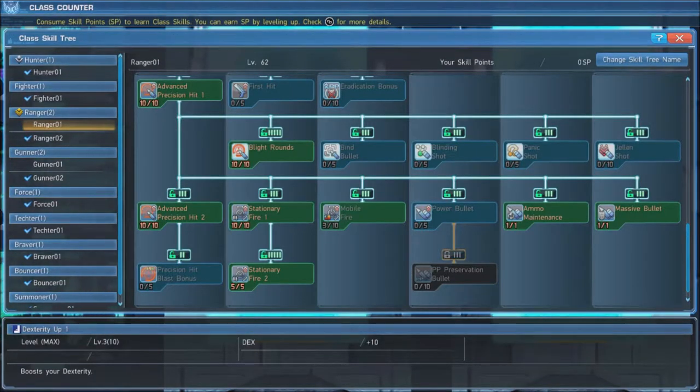Next, max out Power Bullet and PP Preservation Bullet to grant yourself an extra 100 ranged attack power and a 20% reduction in PP cost for 2 minutes when you load a weapon with special rounds. Finally, grab Ammo Maintenance and Massive Bullet. Maintenance will allow you to keep special rounds loaded in a weapon even if you switch to a different weapon, while Massive Bullet prevents you from being launched while you have special rounds loaded.